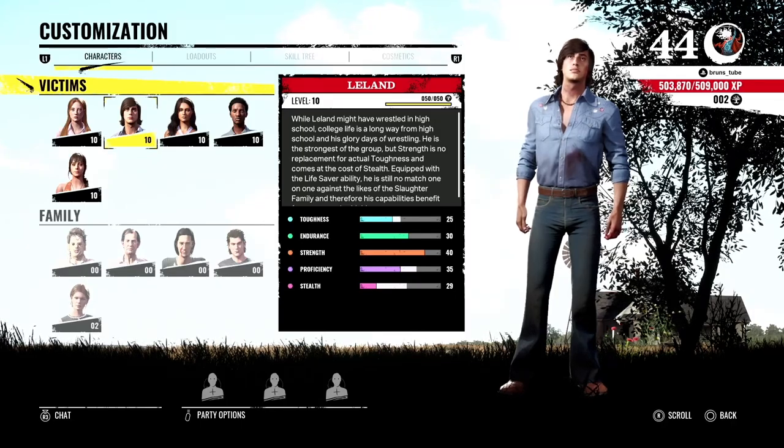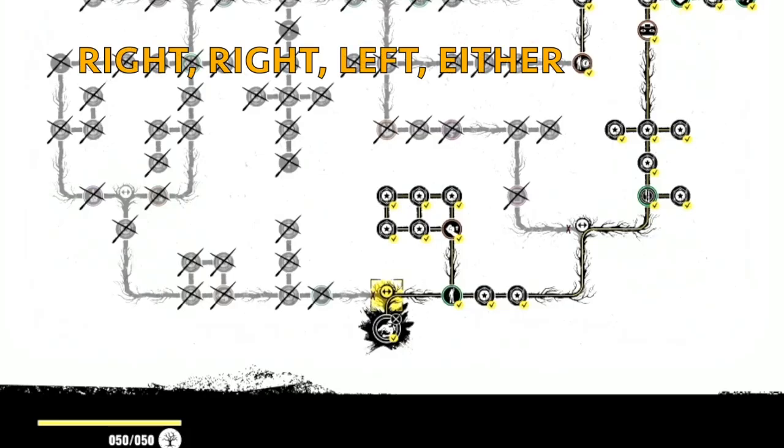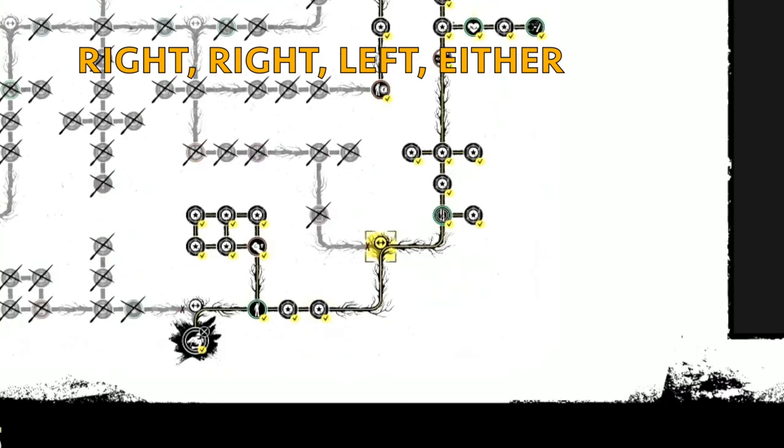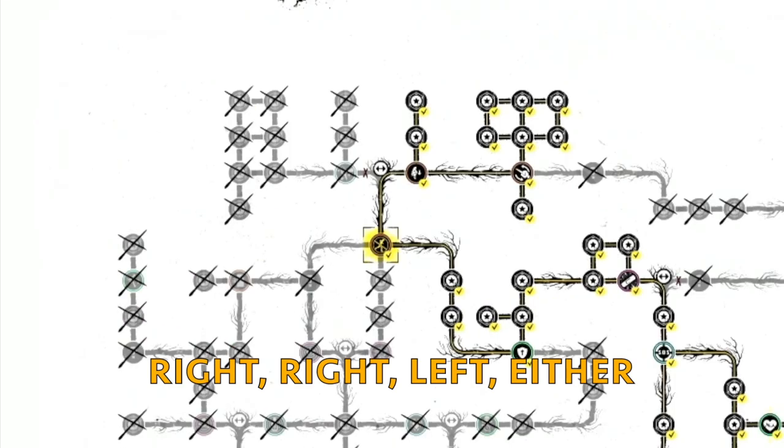Let's move on to Leland. With Leland, to get the maximum number of attribute points on his skill tree, you need to go right as soon as you start, then right again, then left at the next one, and you get all that. Once you get to the very top, you can go either way and you'll get the same amount of attribute points no matter which direction.